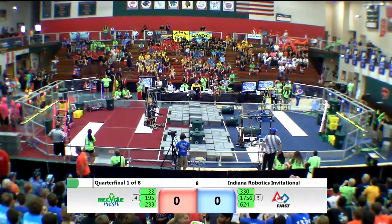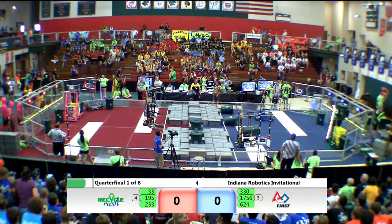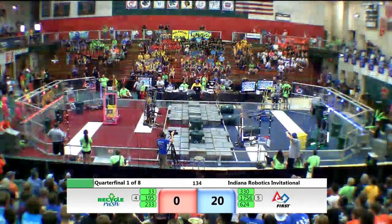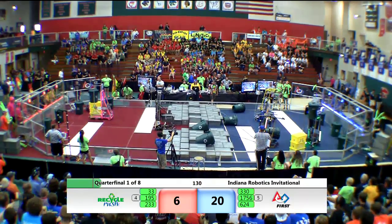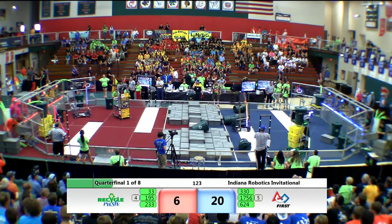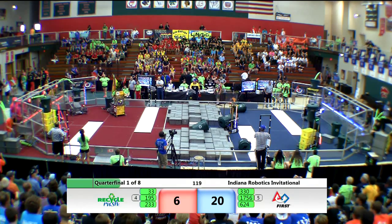BeachBots grabbing a couple of recycling containers and dragging them over onto the blue side — nicely done here in Autonomous. Meanwhile, both Pink and Kryptonite for red and blue respectively are grabbing stacks of three yellow totes each and bringing them into the Autonomous Zone. Both scoring. 20 points for the blue alliance, six for red.